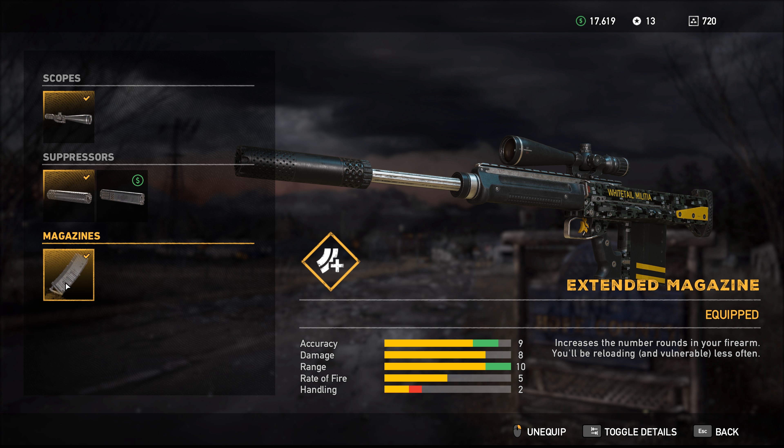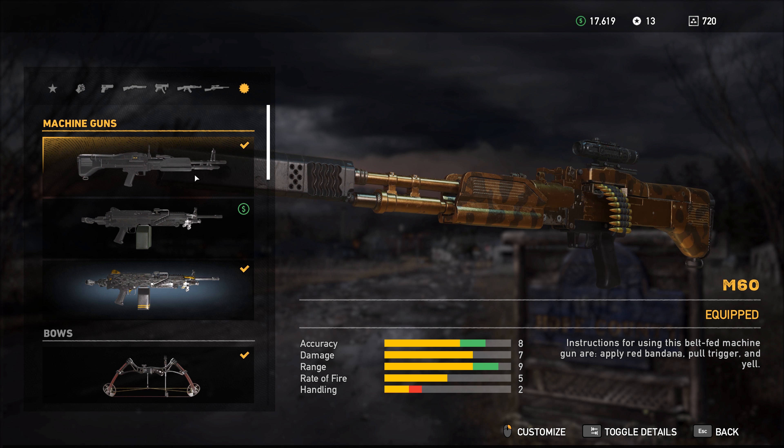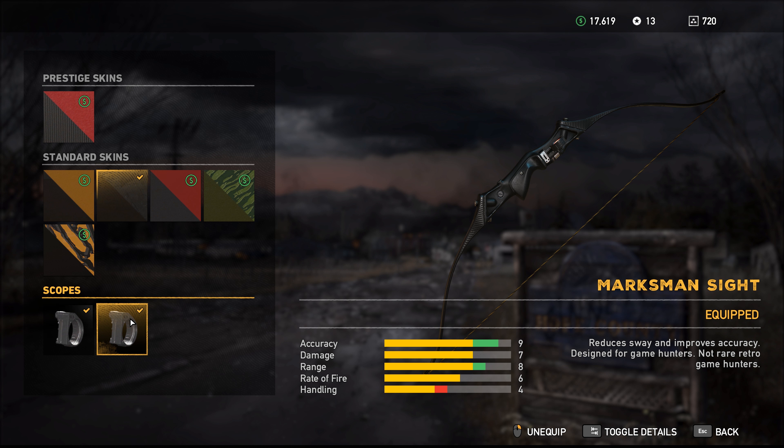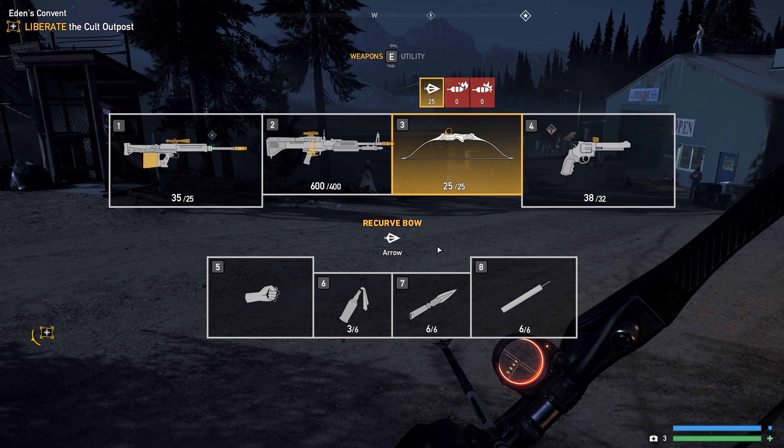You can find the SA-50 in the Featured tab of any general shop. I'm also going to be using the Recurve Bow — if you have to unlock this one, the Compound Bow will do the same job. I'm using the Marksman Sight on the Recurve Bow, and I'm also going to be using Throwing Knives.